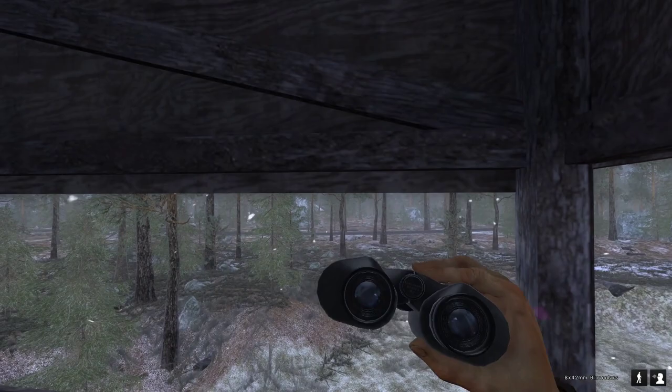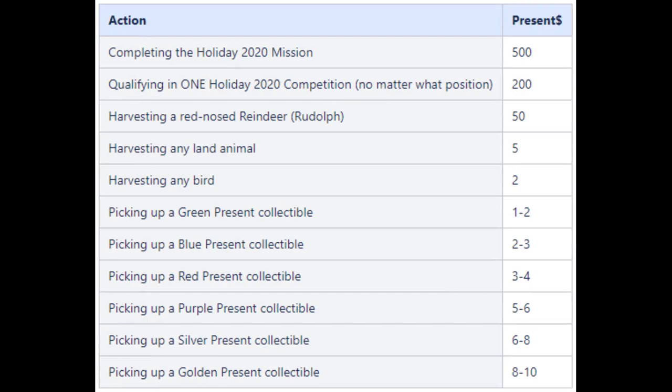Let's mark him — he's over there. For a green present you get 1 to 2 present dollars, blue present 2 to 3, red present 3 to 4, purple present 5 to 6, silver present 6 to 8, and golden present 8 to 10 present dollars. I wouldn't say the collectable presents are the easiest way to make present dollars — just hunting around any map would be easiest. Competing in a competition is a free 200, and Rudolph is 50 — you can get 2 or 3 a hunt on average.